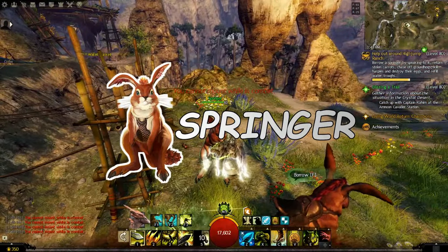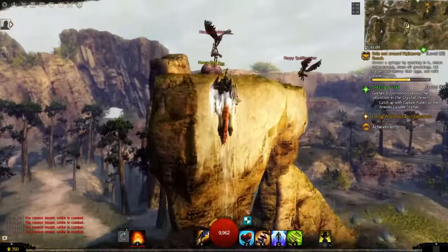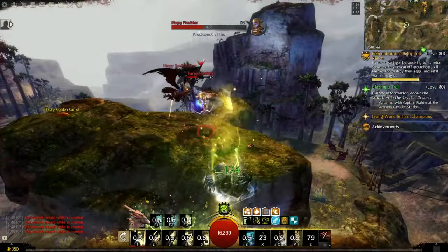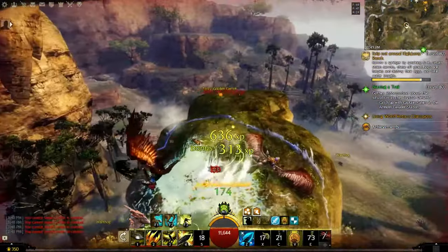The next mount in our list is the Springer. This is a cute rabbit-like mount which can hop high and reach some remote locations. It can engage in a fight with a cannonball attack — jumping in the air and spinning rapidly before landing on your enemies. With the right mastery, it will also knock them down.